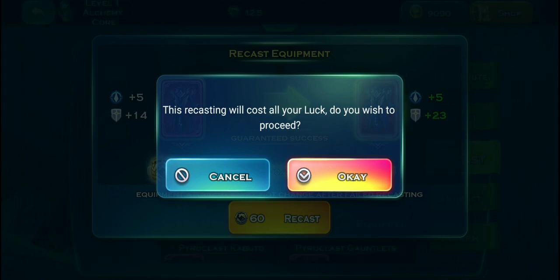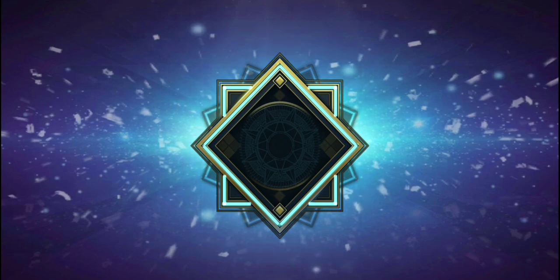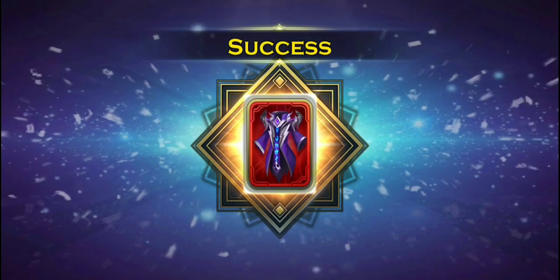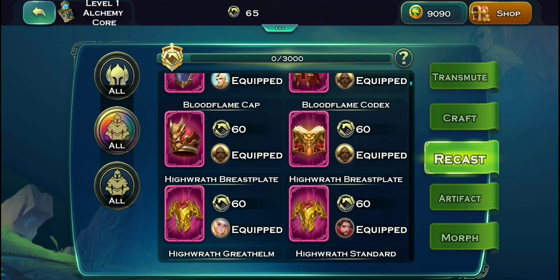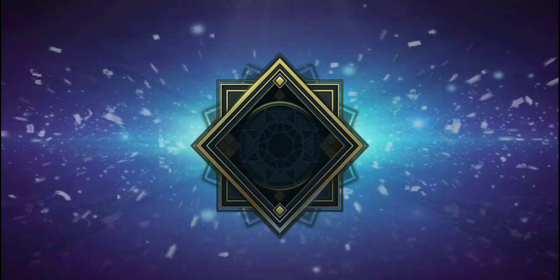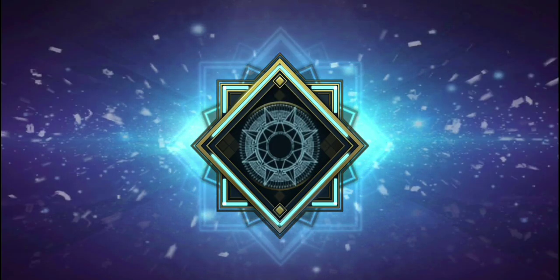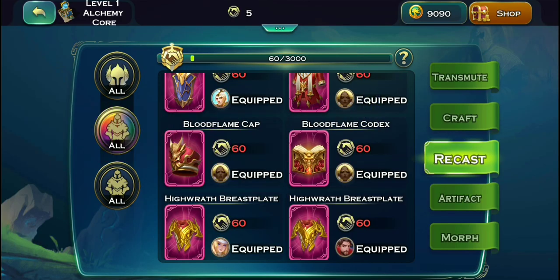We're going to get this one to flawless - three, two, one, let's go! We are using up all our luck in this one. Yes, click okay - get me that flawless one! Boom, wow, that looks beautiful: plus 23! That is insane. So we got 60 more, we're gonna spend it on one more. Let's see if we can get this one to flawless - maybe... no. That 60 just gets added back to the bar.